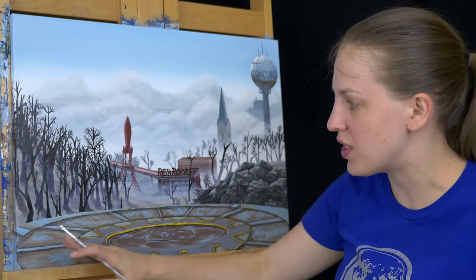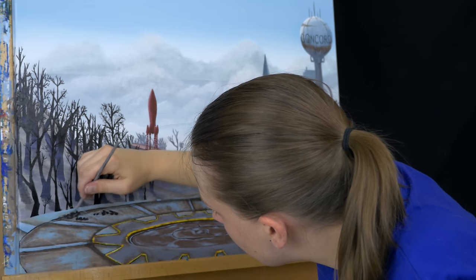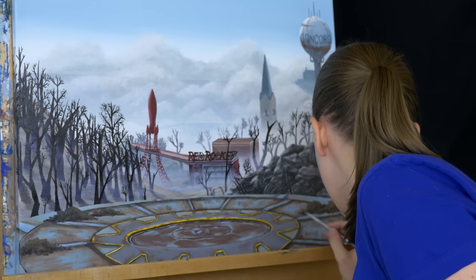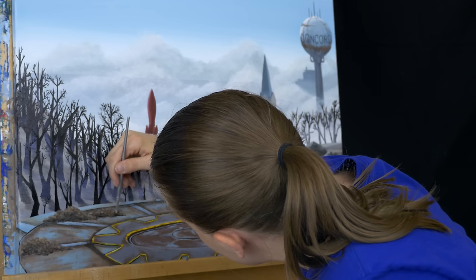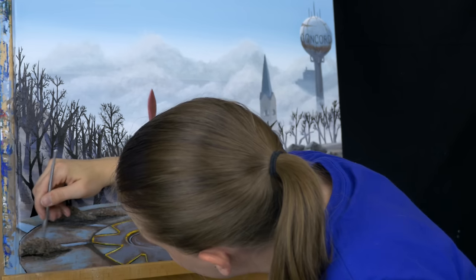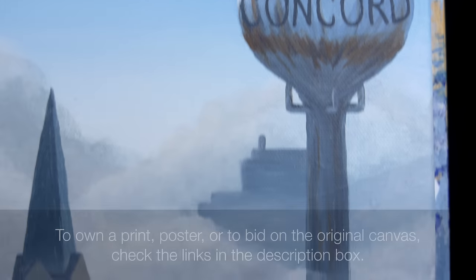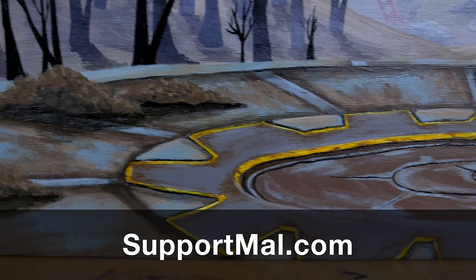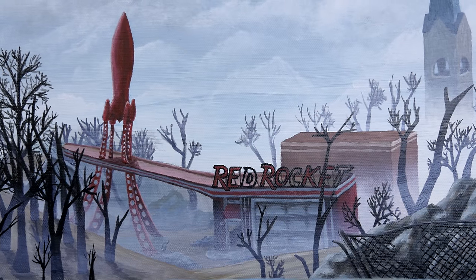The next thing I need to add is some trash, and so I've drawn in some piles and I'm just going to use sort of a more greenish brown to fill it in. And we're done! We have the vault entrance looking down on Concord from Fallout 4. If you're interested in this piece, you could buy a print or a poster, or bid on this original canvas - there's links down below. Also consider supporting me on Patreon - you can find out more at supportmal.com. Thank you so much for watching, don't forget to subscribe so you don't miss future episodes of MalMakes, and I'll see you again here for another video game painting!